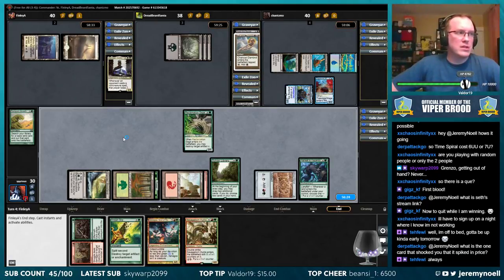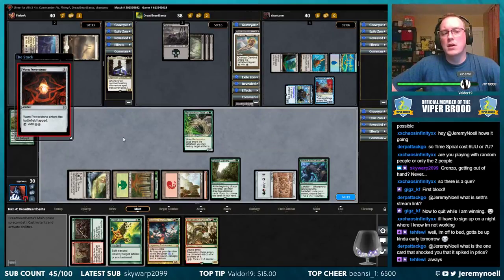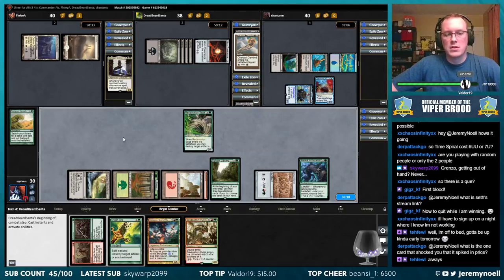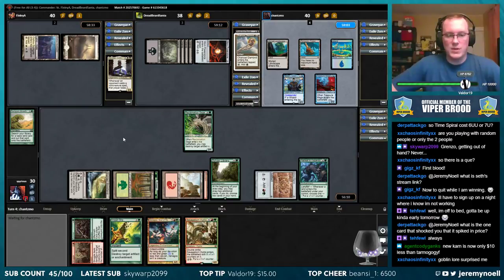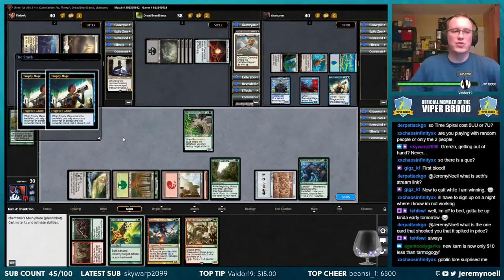What is the one card that shocked you that it spiked in price? I was surprised at certain cards from when Modern was created — that certain cards became so expensive. Just because I had stopped playing, sold all my cards from Lorwyn and Zendikar block, and then all of a sudden Modern became a thing and all those cards super spiked. Pretty much all those cards, because they had already dropped, and I was like 'oh yeah whatever,' then they all jumped way back up.